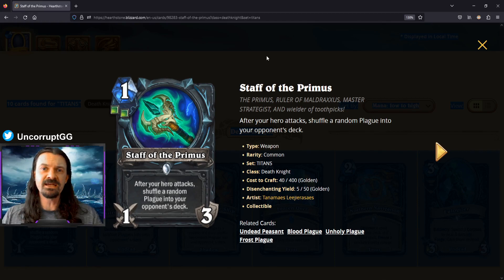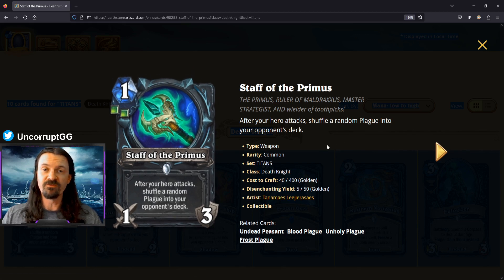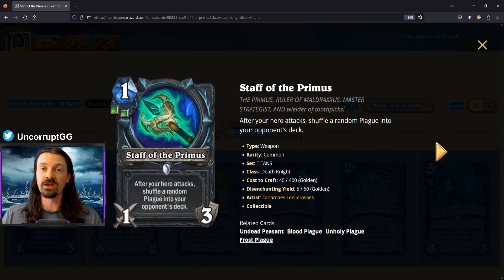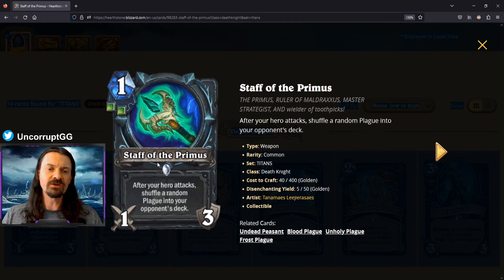We're kicking things off with Staff of the Primus, a one mana 1/3 weapon. After your hero attacks, shuffle a random plague into your opponent's deck. Plagues are a new mechanic for the Death Knight class. There are three of them: Blood Plague (opponent takes two damage, heal your hero for two), Unholy Plague (take two damage, summon a 2/2 for us), and Frost Plague (take two damage, next card they play costs one more, up to a maximum of ten).